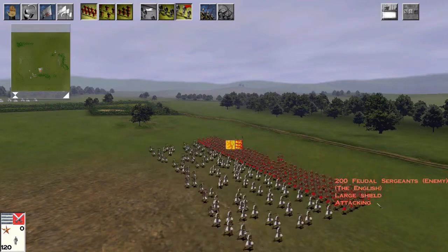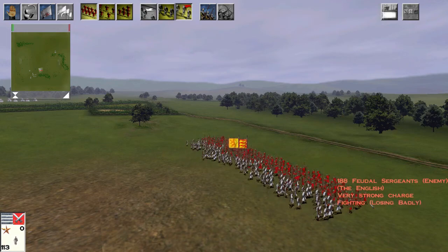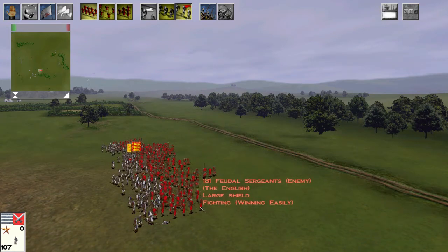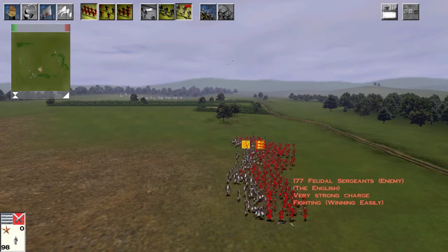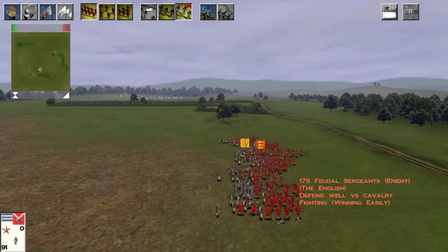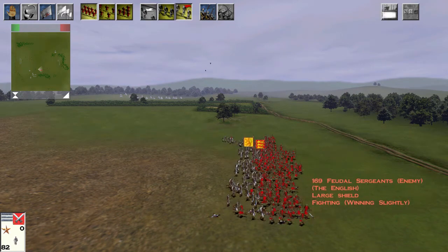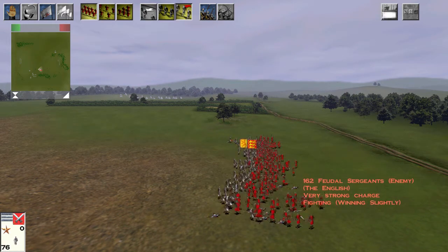This is the more usual result. The Feudal Sergeants have managed to stop the Highland charge and now they're beginning to drive the Highlanders back. This is what you're going to see in 80% to 85% of your games.